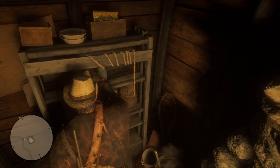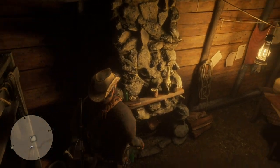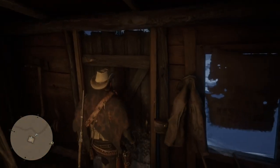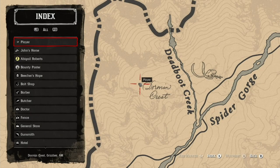That's it for this cabin — some canned salmon, but nothing else. On to the next location. I'll show you on the map: it's right here — Dormin Crest, right near the mammoth bones.